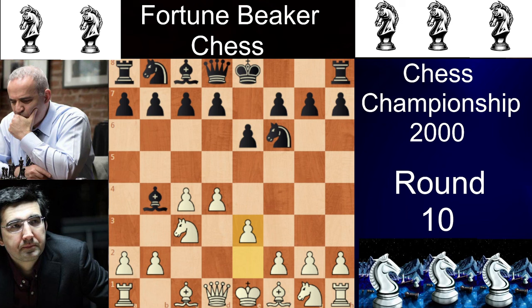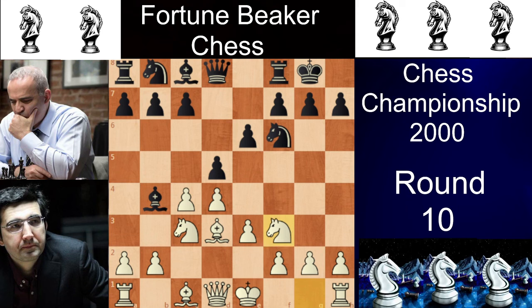We have Nc3 inviting Bb4 for the Nimzo-Indian Defense and it actually happens in the game. We have Bb4 and we have e3. Now instead of e3 you can do many things here — you can play a3 which is the Samisch variation, you can play Qc2 which is the classical variation, and you can even play g3 which is actually a Catalan type of structure. We have e3 with the clear intention of going Bd3, then we have castles and Bd3, then d5, Nf3 and c5. With Nf3 and c5 the game has transposed into the Ragozin variation.